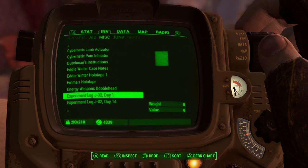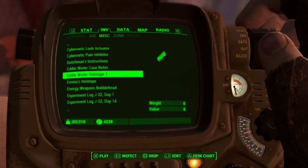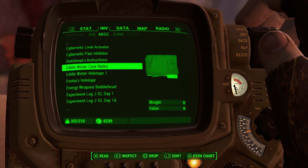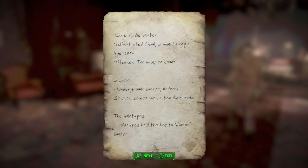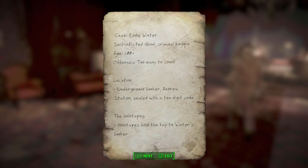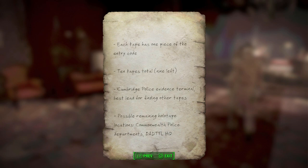Nick actually just gave me holotape number one. Reading the case notes: Eddie Winter is a self-inflicted ghoul, age 200-plus, offenses too many to count. His location is an underground bunker at Andrews Station, sealed with a ten-digit code. Each tape has one piece of the entry code — nine left to find. The Cambridge police evidence terminal is the best lead for finding the others.